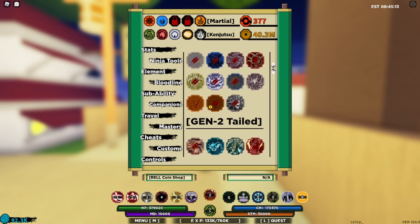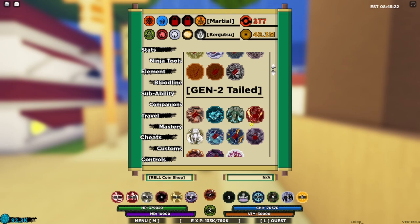Did you know that all sub abilities only drop one scroll, except tailed spirits? If you defeat a tailed spirit, not only do you get a scroll but your friends can also get a scroll, because it actually drops three scrolls instead of one.